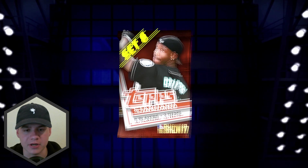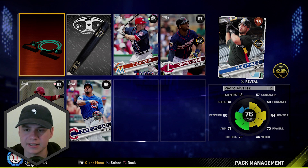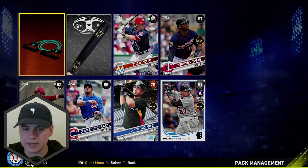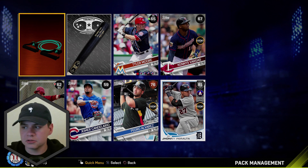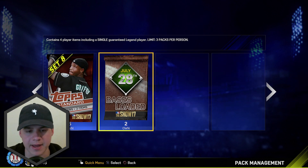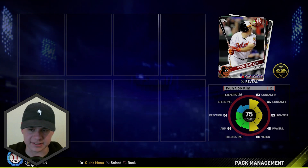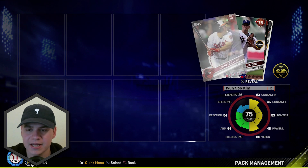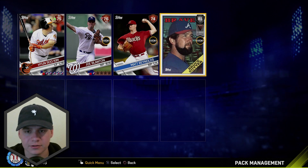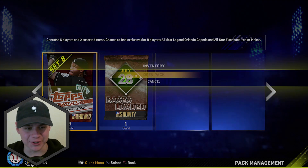Here we go — last pack before we open up another Bases Loaded pack. Bronze, silver, common, common, common, common — hey, we got a flashback! A silver All-Star flashback — Johnny Peralta. He's eligible for the event, he's got 49 vision, and I already have a couple of him. Let's go to the Bases Loaded pack — come on, give me something amazing. Another silver and three bronzes: Hyunsoo Kim, Joe Blanton, Matt Reynolds, and Bruce Suter — probably one of the worst relief cards we could get. I regret buying these Bases Loaded packs.